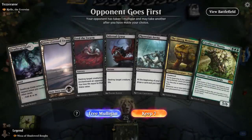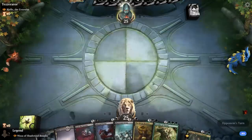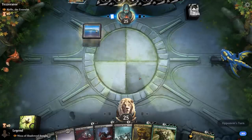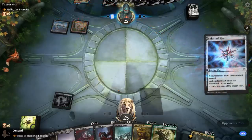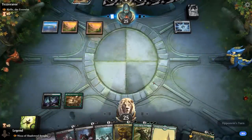Game 1: We're on the draw facing Riel the Everwise. My hand has some early removal which is good for dealing with Riel. I really need a third land to play Phyrexian Arena, but I'll try this based on the removal for Riel so our opponent's deck can't get too much out of hand. Cold-Foil Heart resolves. If they play Riel, I'll probably have to kill it; if not, play Phyrexian Arena.